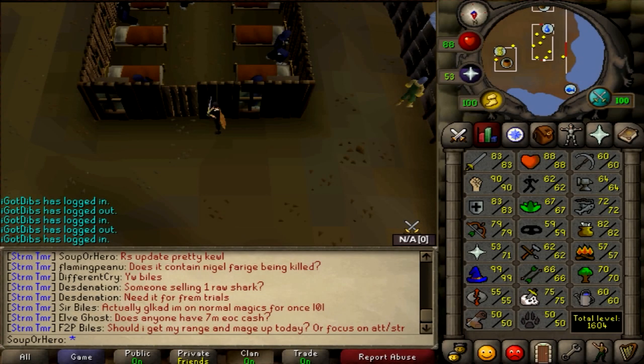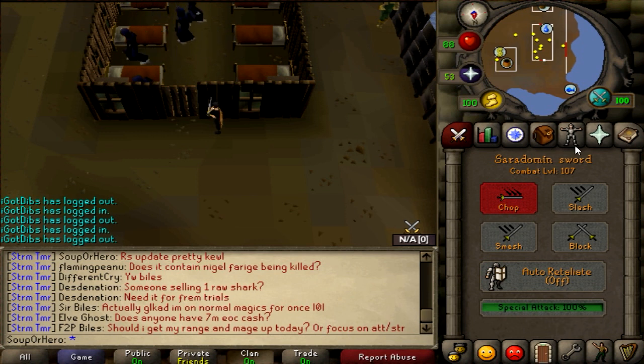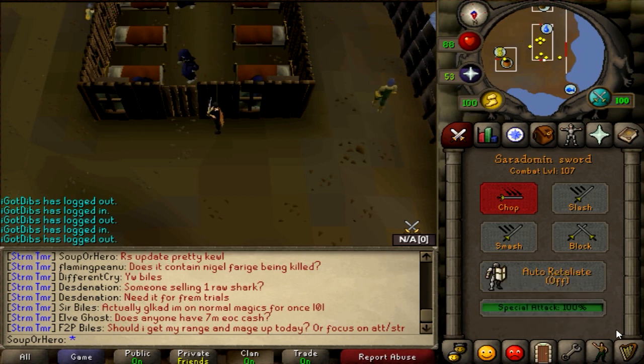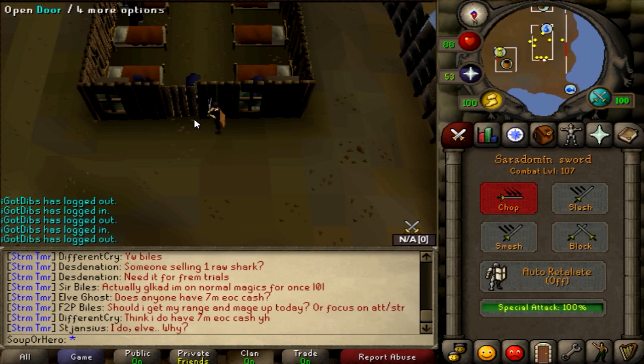A new update came out today. The main one is that the special attack feature was updated — it now changes color when you don't have enough special attack for the weapon you're wielding. I'll show you guys. Also, I think the text was updated slightly as well. I'm up here in Piscatoris and I'm going to spec one of these skeletons quickly.